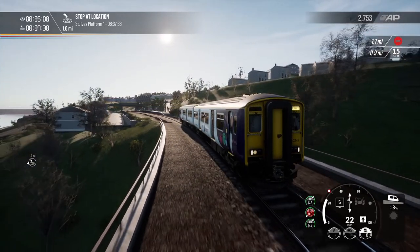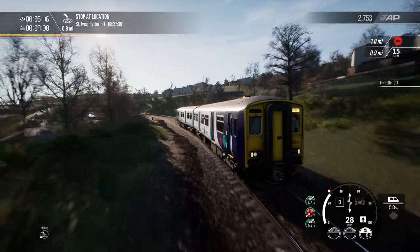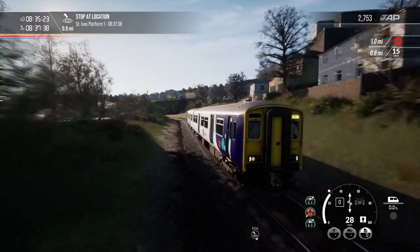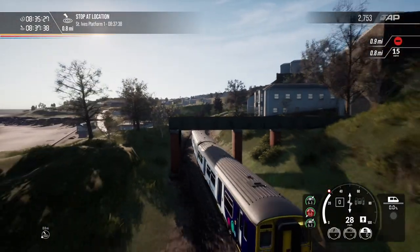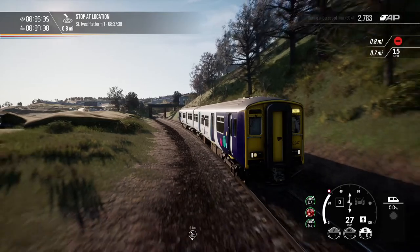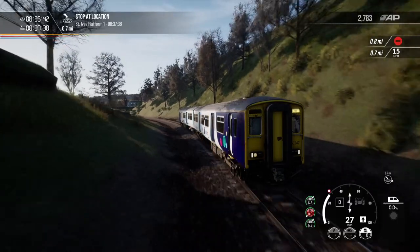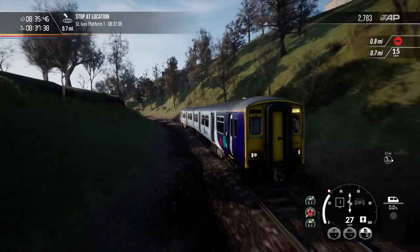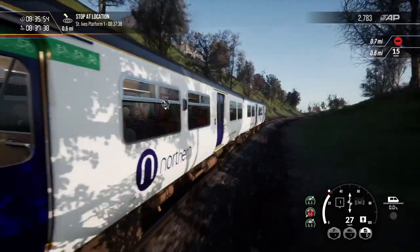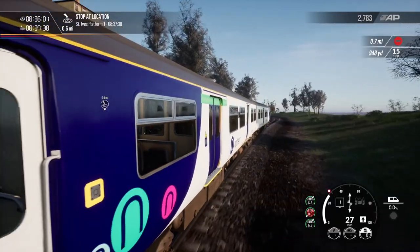We've got a mile to St Ives. This is the Northern livery — absolutely love it. I'm going to run this one quite a bit. The Regional Railways livery that comes with it is pretty good but this one I do like. And like the 66 yesterday, there are lots and lots of liveries for the 150 in Creators Club — there's not just this one. There may be one local to you if you're in the UK, just check it out. As soon as I can run this on the Northern Transpennine I'll be happy.